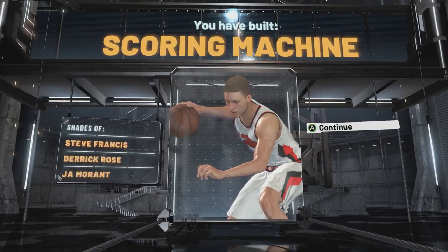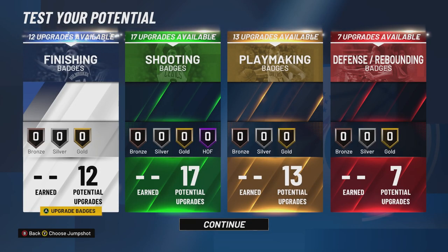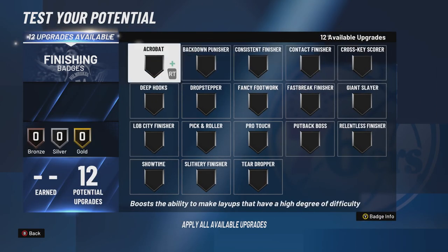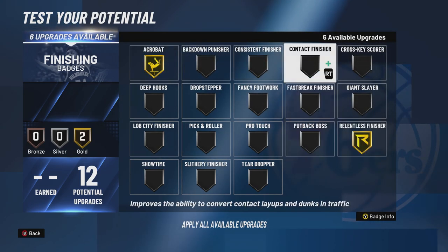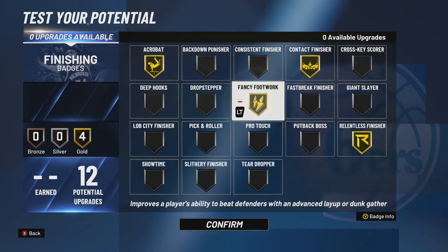There you have it — you've built a scoring machine that compares to Steve Francis, Derrick Rose, and Ja Morant. Now for badges: Derrick Rose is one of the best wild shot makers ever, so it'd be absurd not to put acrobat on gold. He should have contact finisher — he was great finishing through contact.